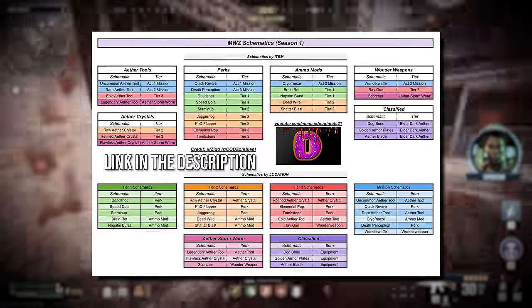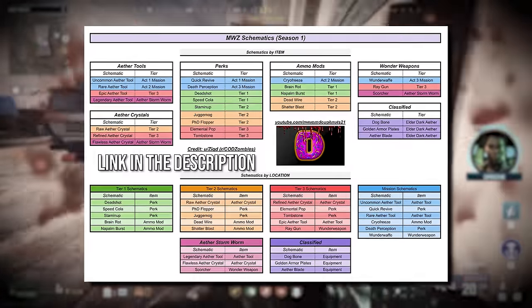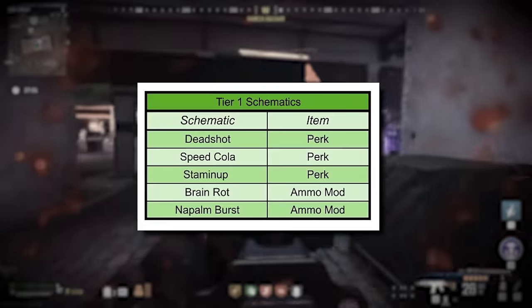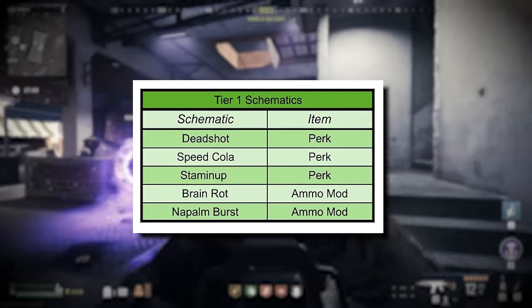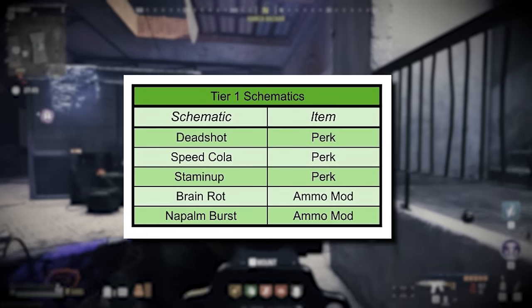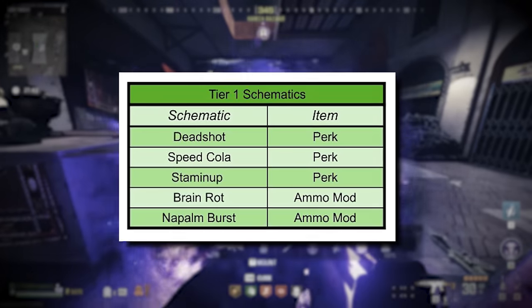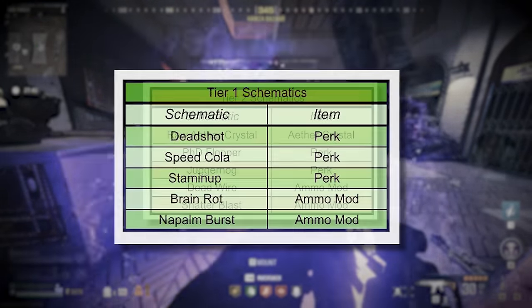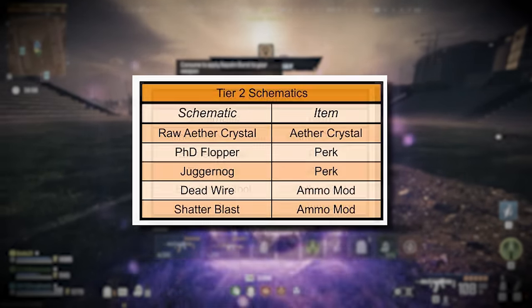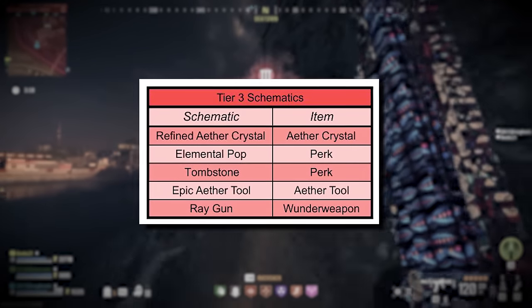Thankfully, I've made this beautiful chart to show you exactly where each and every single schematic can be found. As you can see, you'll find these schematics through completing Tier 1 contracts. You can find these items in most other contract rewards, but the craftable schematics will be in Tier 1. You'll find these schematics by completing Tier 2 contracts.